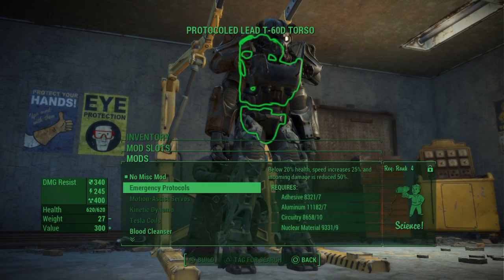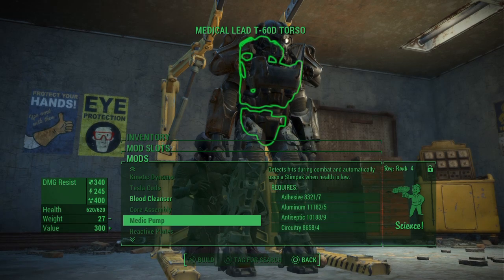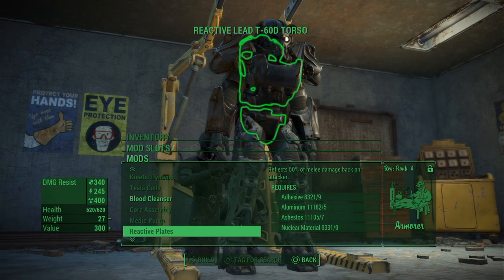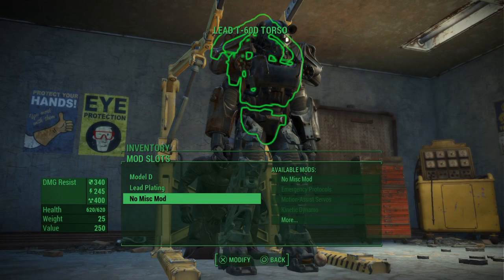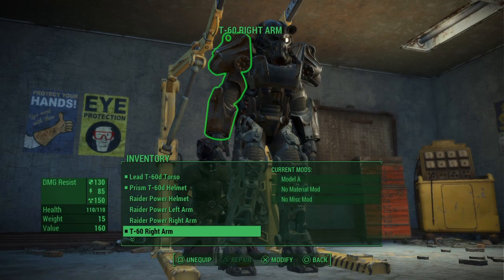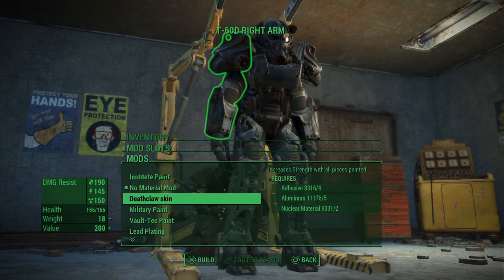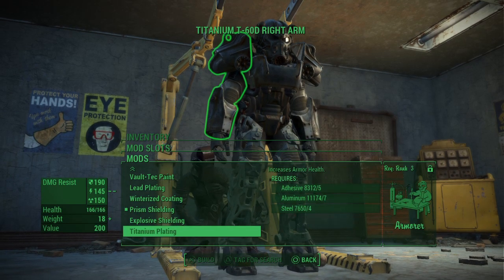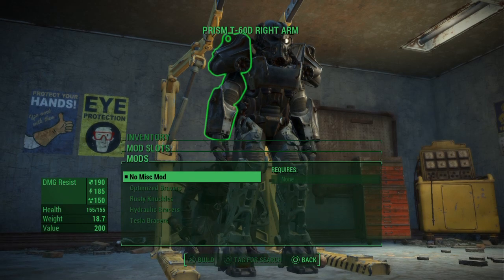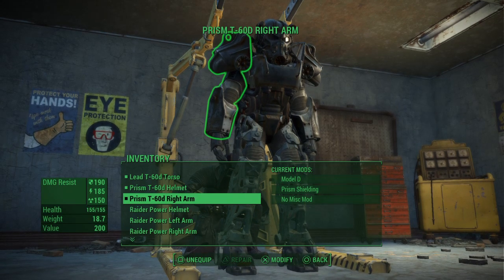For miscellaneous torso mods there's blood cleanser, core assembly, action points boost, medic pump, reflex, and stealth boy. I think one suit will have a jetpack and one won't. For materials I'll go with prism coating rather than lead on some pieces. But we still need left and right legs — that's the main gap.